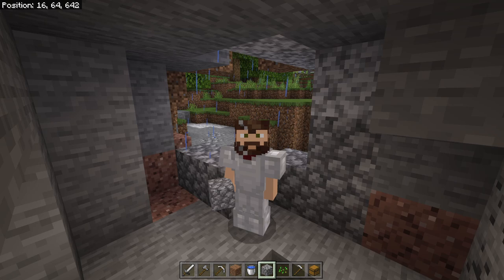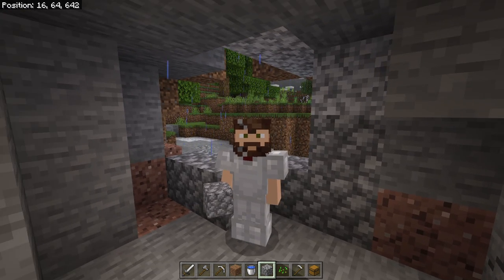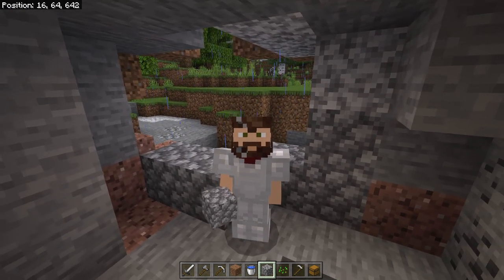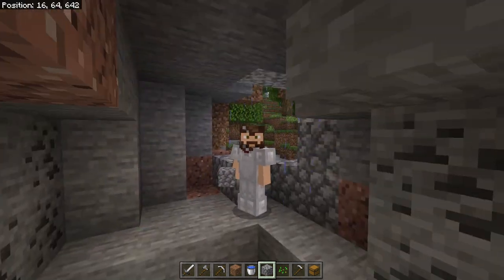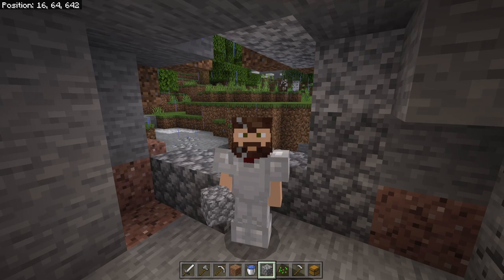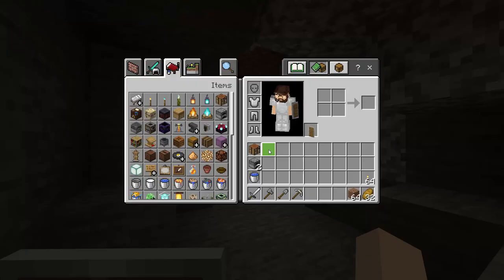Once you are all set up and well-organized, now is a good time to go topside. You probably want to get yourself about a half stack — which is 32 — or even a full stack of 64 wood. Do a little bit of exploring, get other things you may be looking for or need. But ultimately we need to get ready to go mining. A successful mining trip means only bringing in things you're going to need — essentials like your armor, shield, crafting table, furnaces, water, sword, one of each type of tool especially an iron pickaxe, torches, a couple of building blocks, and a bucket of water to protect you from lava.